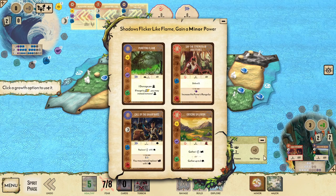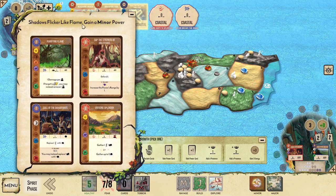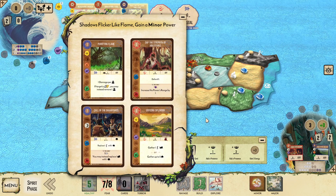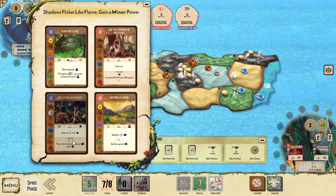We'll gain a minor, of course. Looking at the options — Call of the Dahan Ways is going to be a fine power; we've got the moon so we can use it with its threshold. Enticing Splendor is potentially nice because we can get some Dahan moved around as well as gathering explorers from other lands beyond just those right by our sacred site.